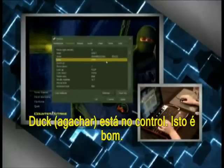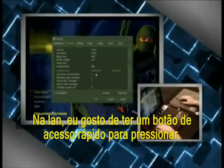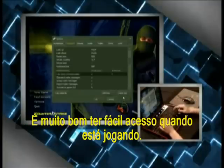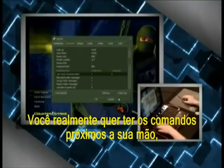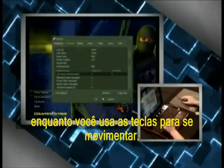Voice communication is bound to K by default, but I like to have a quick, accessible button — I use V. Just double-click on it and set V. It's really nice to have it close to your hand so while you're fighting you never have to reach far. You just press it right next to your movement keys.